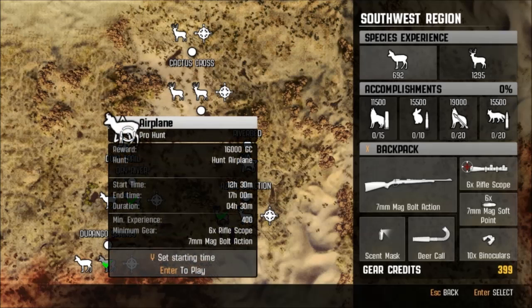Looks like up next for us today is to hunt Airplane. Looks like I've already got everything we need — a six-time rifle scope and a 70mm mag bolt-action rifle, which we've got. Let's get this party started.